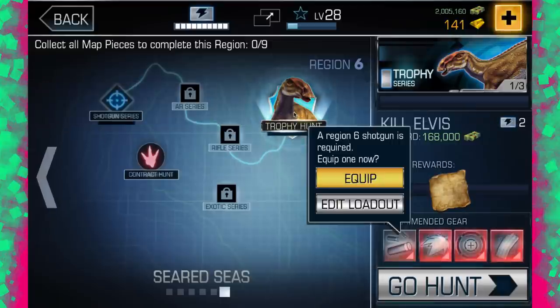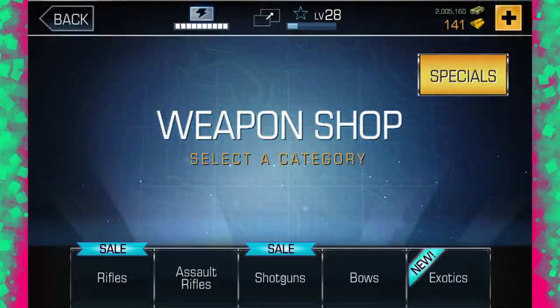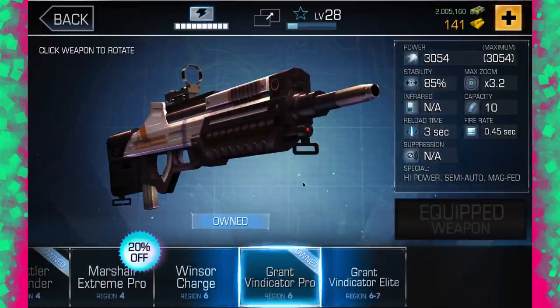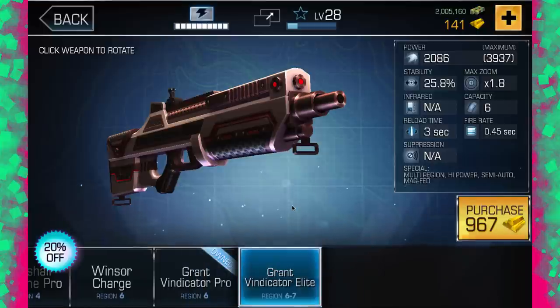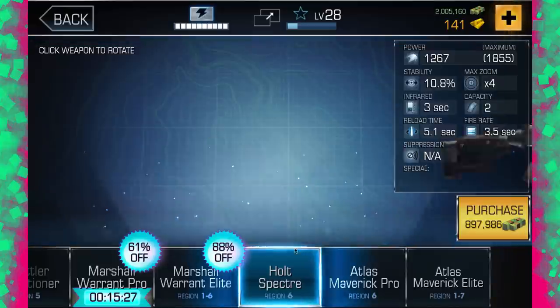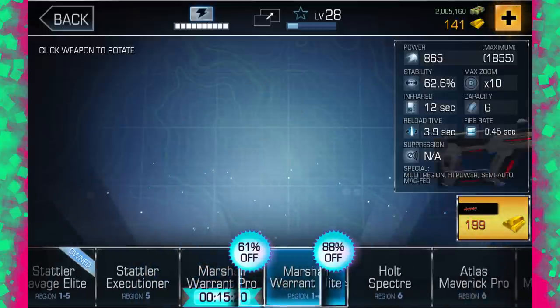I see an Arsinotherium and an Elvis. You see Elvis straight away. The shotgun that we are going to use — I'm going to quickly take us back to the weapon shop. They have put in these new ones. This is the Grand Vindictor Pro. They've changed it — they've actually made it look better. There's also this bad boy. This is the book one you can buy. There's always a book option in case you don't have gold. I'm going to have a look at rifles. That was a different one. I think that's one you can use from Region 1 to 5, and this is a Region 1 to 6 one.